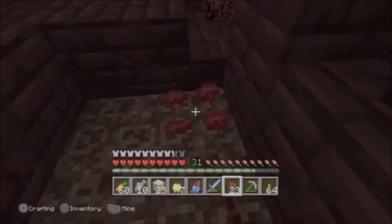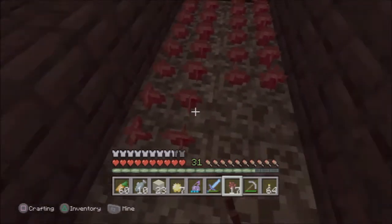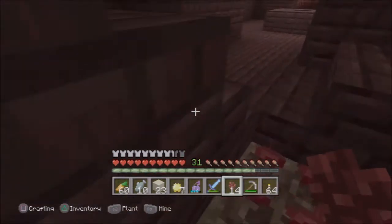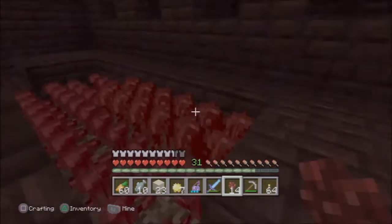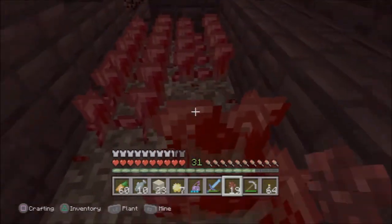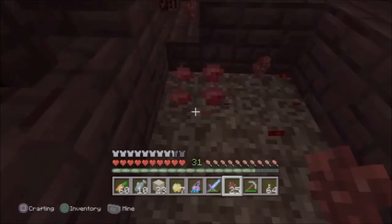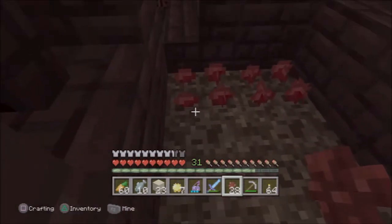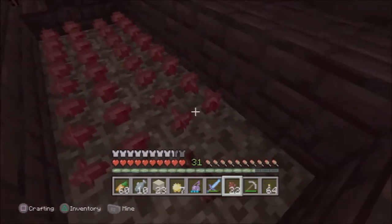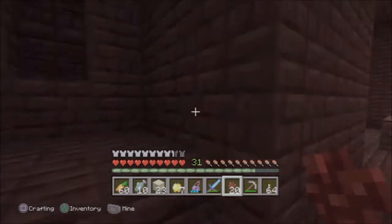It only grows on soul sand. You will need nether wart for a lot of the potions that you make - like if you want to get a zombie villager or something, you're gonna need nether wart, just to make the splash potion of weakness, even though I think there are other ways to make it. But to make an awkward potion you need nether wart, and pretty much all potions start with an awkward potion - or you start with a mundane.